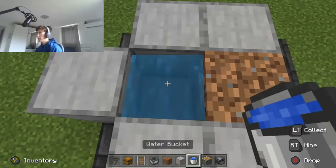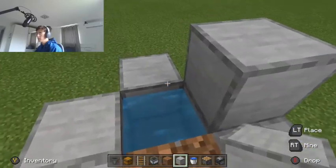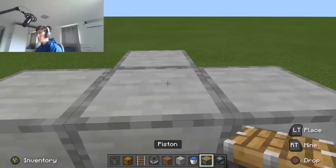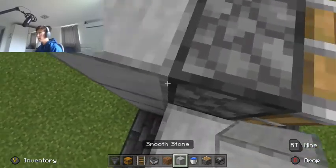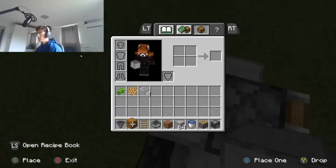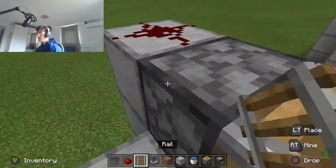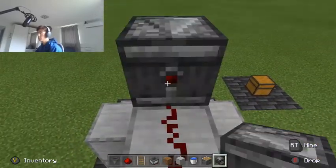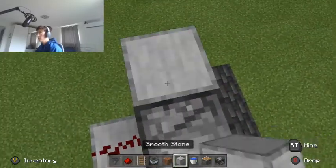Place your water bucket right here. Now we're going to build up just a little bit more — cover that water up, then put your piston. Put another block up here, and this is where you're going to want to put your redstone dust, right behind the piston. Then crouch behind the piston and place your observer so that the little dot is facing you.